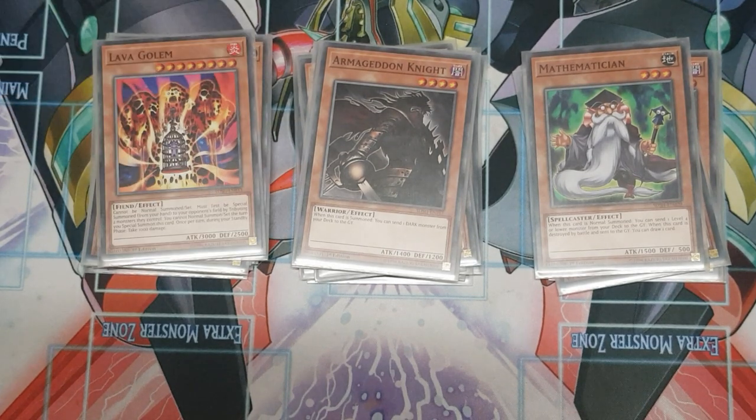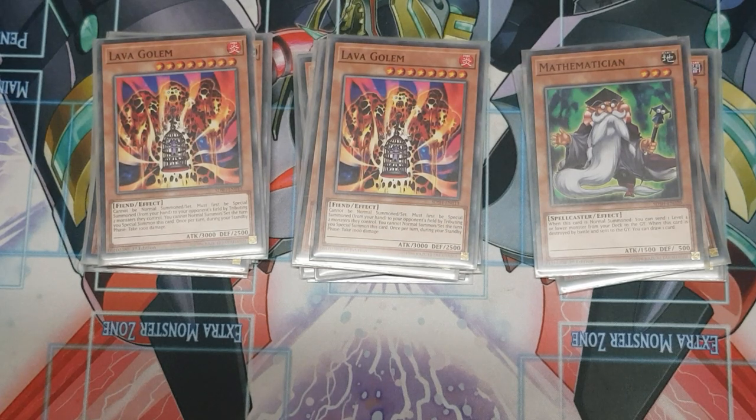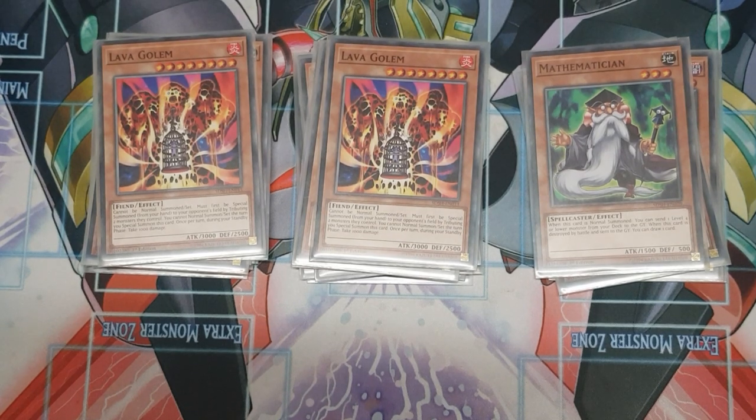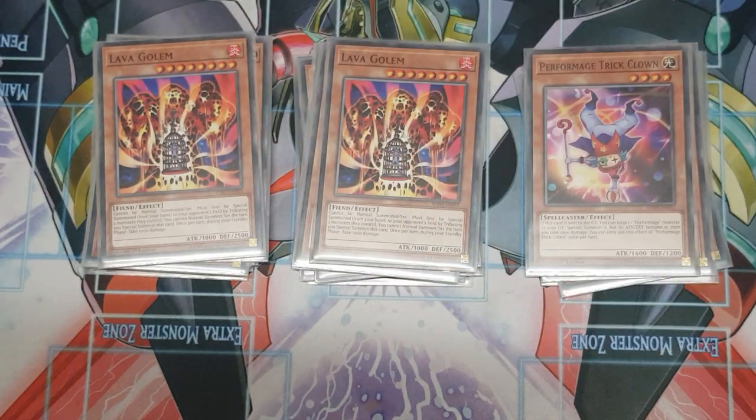For the fire target — and you do find this in the Shadoll structure deck — Lava Golem. This card is quite hilarious because even though you can't normal summon after using it, if your opponent has made a big board of negating monsters, you tribute over both their problem monsters, then bait out any remaining negates and just Shadoll fusion off to kill them. One Trick Clown for the extra Light target, as well as an extra body to use as material for Cross Sheep.